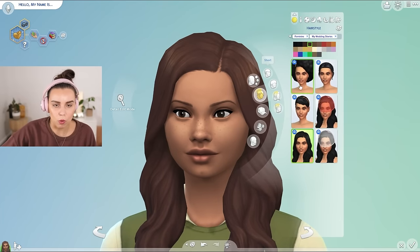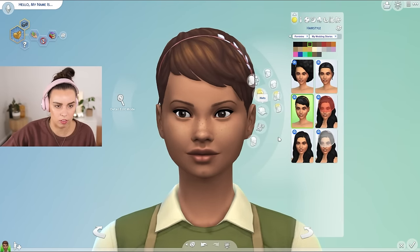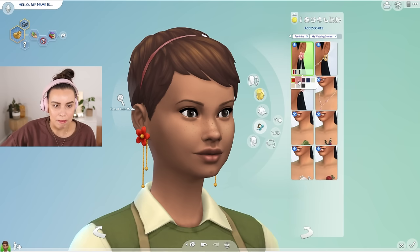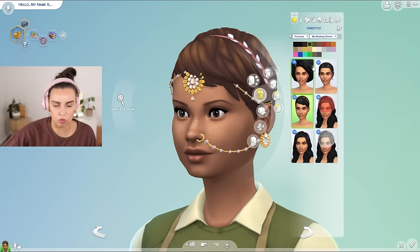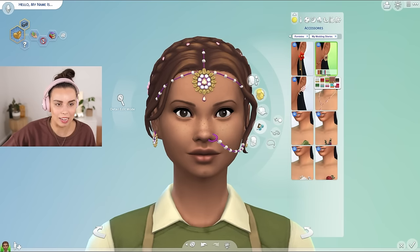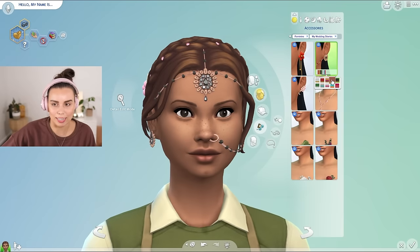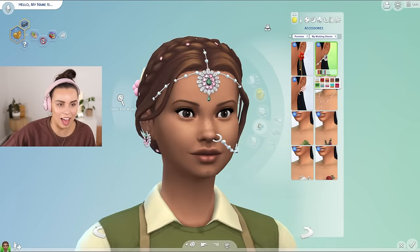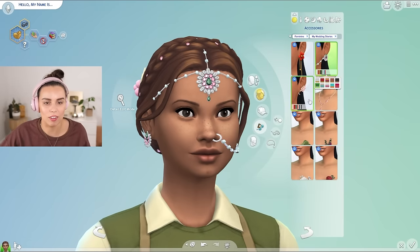I'll pop her hair into the shorter style — oh she looks so cute. There are these beautiful earrings with flowers on them. Then we've got what I assume is an Indian traditional wedding jewelry piece, which is simply stunning. I mean, I wish I could take part in these traditions because it looks so cool — I just love it. Look at those colors and the shine — I think they've done a really nice job.